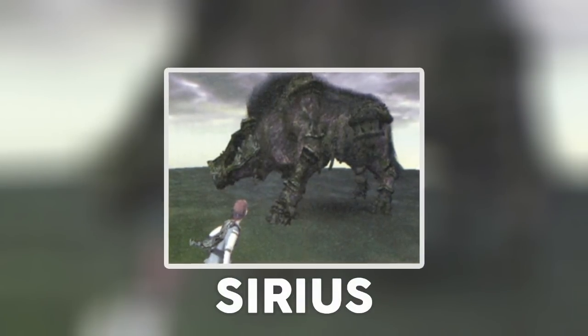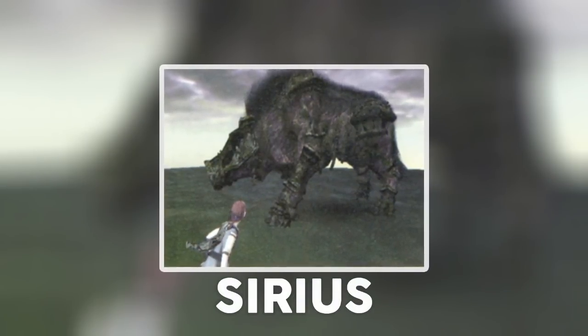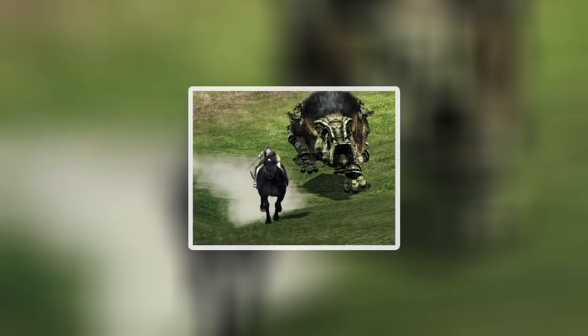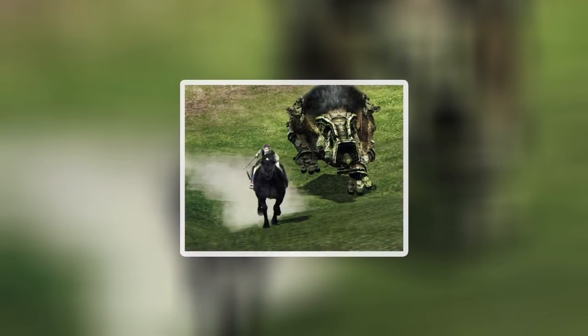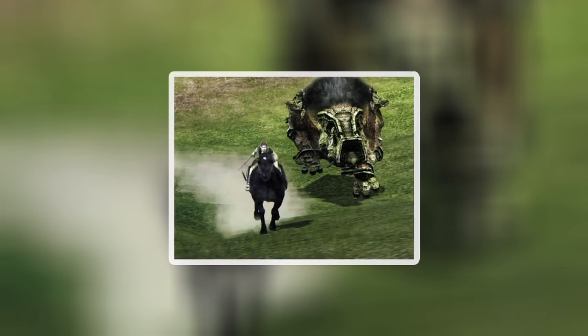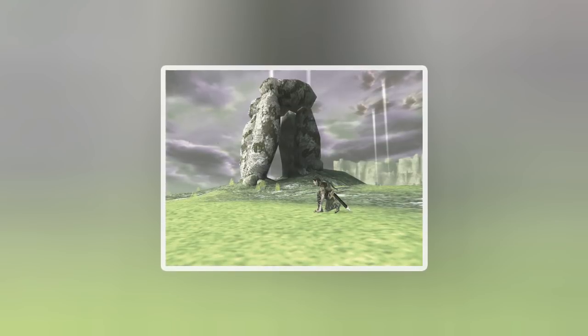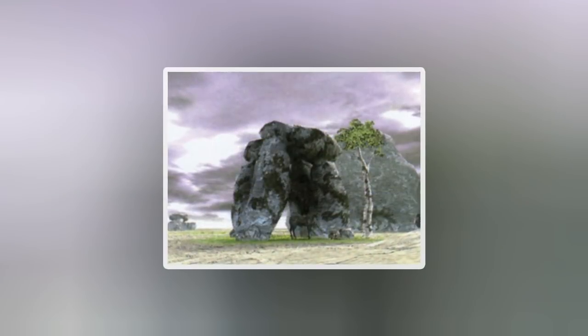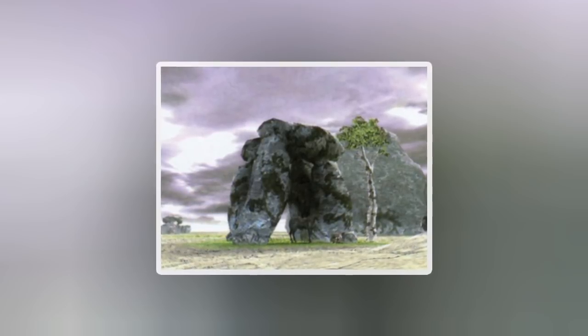Next is Sirius, a boar-like colossus with about the same size as Celosia. But unlike the latter, Sirius had little body armor, meaning its weak spot was constantly exposed during the battle. The player could not defeat this fast and aggressive boss without getting on Agro's back, as Sirius would chase the player at high speed. The main obstacle was not removing its armor but simply getting on its back. The art book says that some rock monuments were meant to be used in the fight — and although the fight was scrapped, these monuments are still present in the final game.